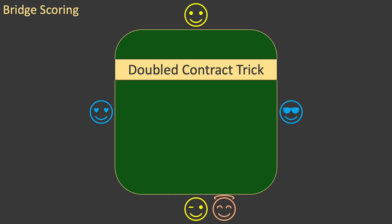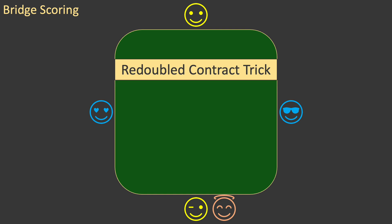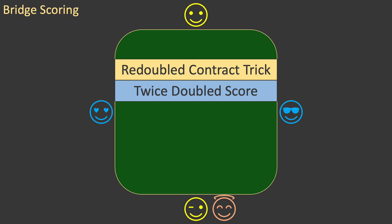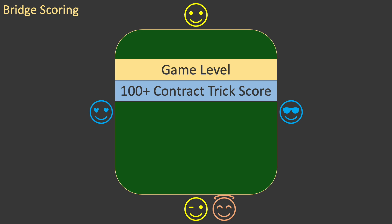If the contract is doubled, then the contract trick score is easy to calculate — it is just double the undoubled score. In the rare cases where the contract is redoubled, it is also easy to calculate — it is just twice the doubled contract score. The contract trick score is used to determine if the contract is at game level. If the contract trick score is 100 or more, then the contract is at game level. This will be used to calculate some of the bonus scores.